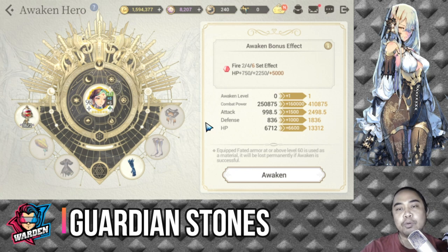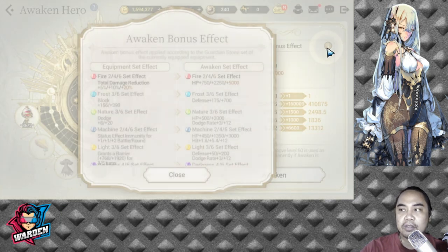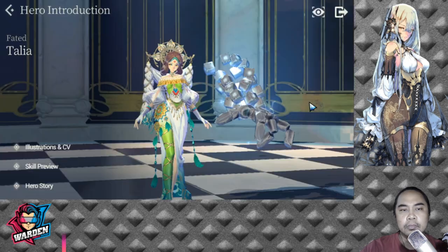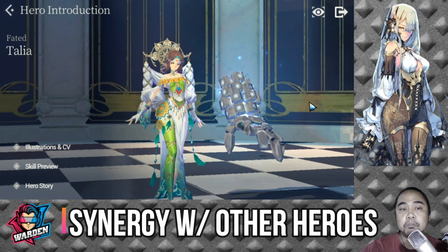For her recommended garden stones, I only recommend two sets. I would recommend awakening her with the Fire set for the additional HP of up to 5000. Once she's awakened, you can equip the Nature set which gives additional dodge — since FC Talia already has average dodge, this bolsters her survivability. You could also equip the Fire set after awakening. Either Fire or Nature set goes well with FC Talia.